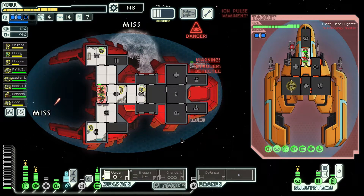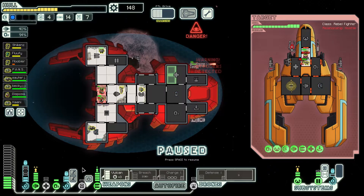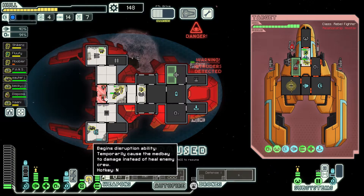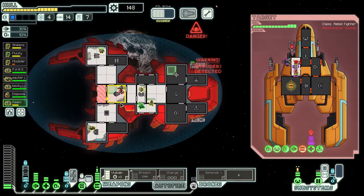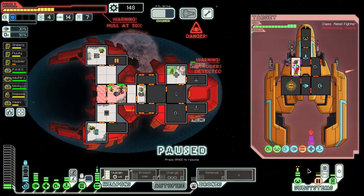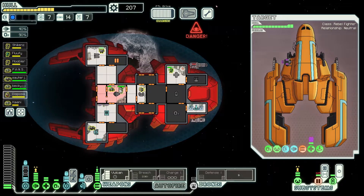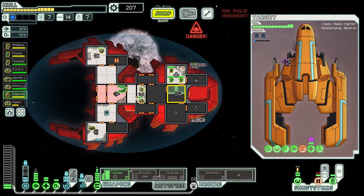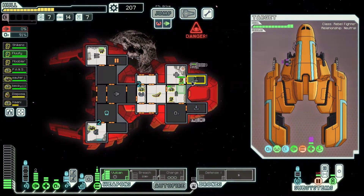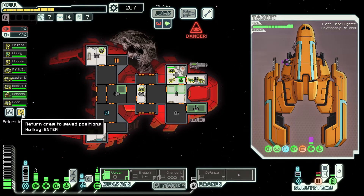They're going to want to go into the medbay in a moment. Vulcan needs to start firing. When they go into the medbay we're gonna follow them, then hack it — the hacking is going to hurt them and then they're gonna die. Now the only thing we have left to do is kill one human aboard our ship. Annoying encounter because of the ion pulsar, but we managed to make it work.